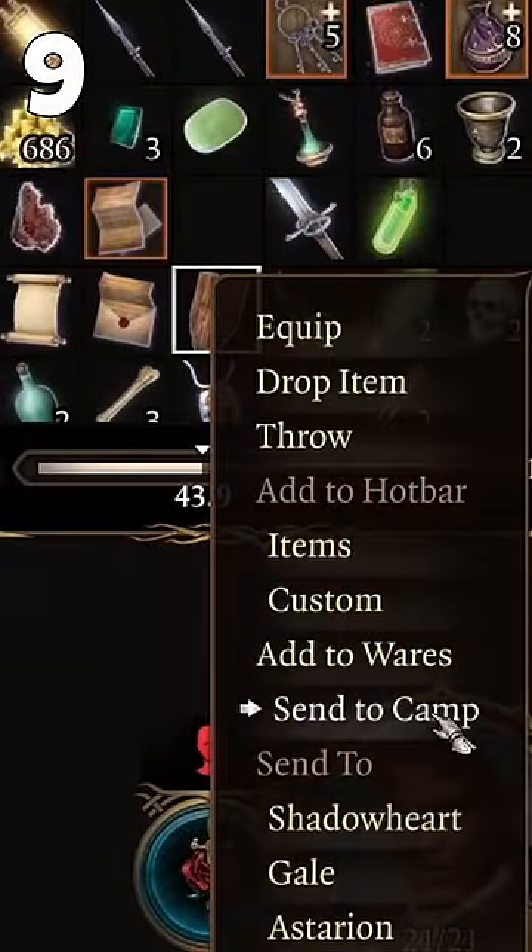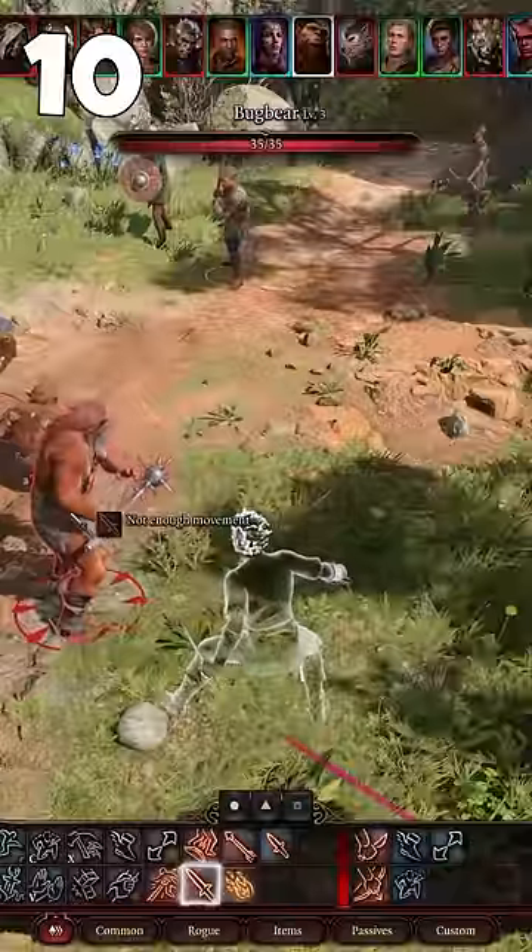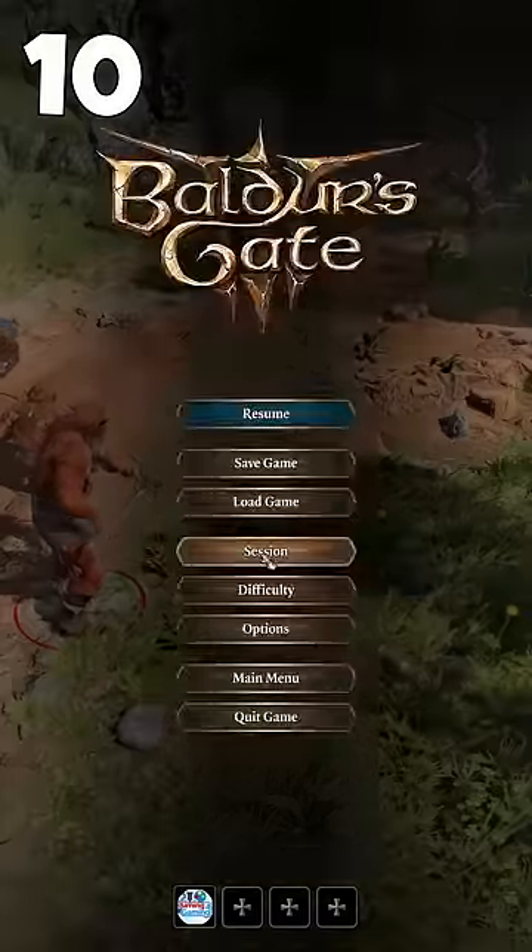You can use the send to camp option on items you don't currently need to save space. Adjust game difficulty at any time, even during battles.